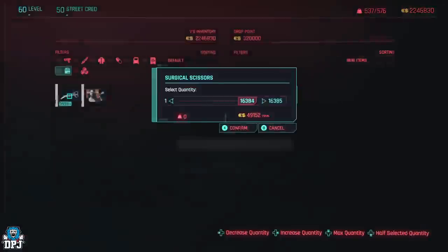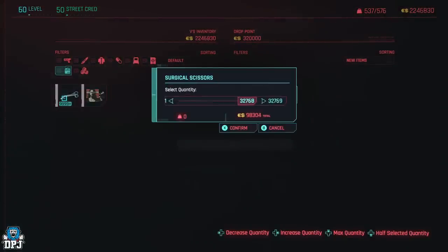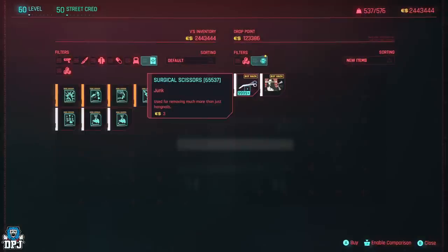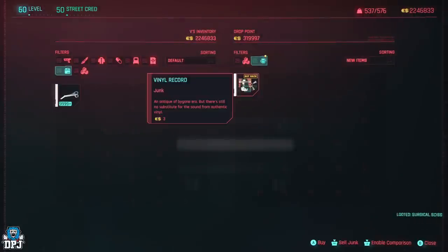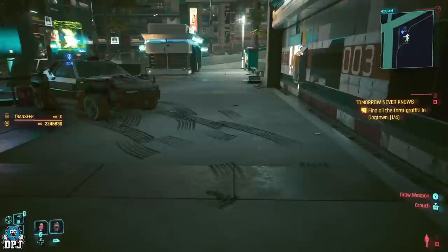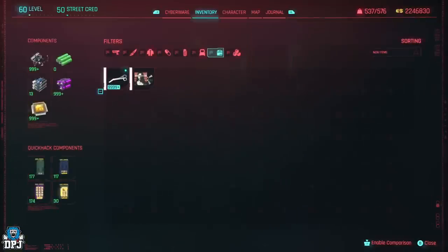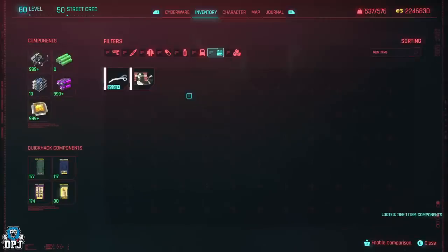Then just repeat the process. Do this until you have over 50,000 of the junk item — I know it sounds like a long time, but it really is just a few minutes. Once you have over 50,000, go into your inventory and drop or dismantle anything over that 50,000 mark, so you have an exact 50k stack. This is important to make the process efficient.